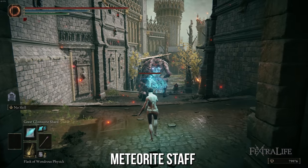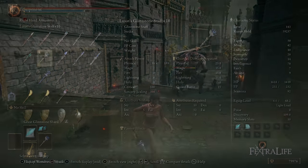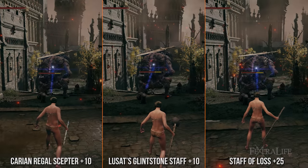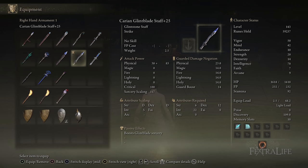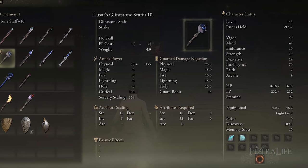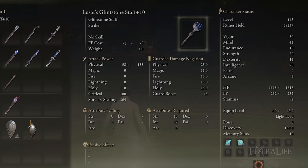The single most powerful staff you can use at 70 intelligence fully maxed out is Lusat's Glintstone Staff. This will outperform every other staff except the Staff of Loss when using invisibility sorceries. That means it will outperform Carian Regal Staff and every other staff that boosts its own school of magic when you're casting those spells. So if you want maximum damage for a single intelligence-attribute staff, this is the one to use.